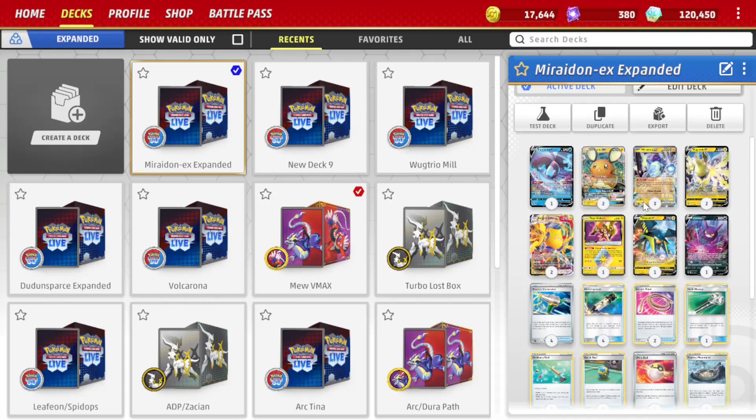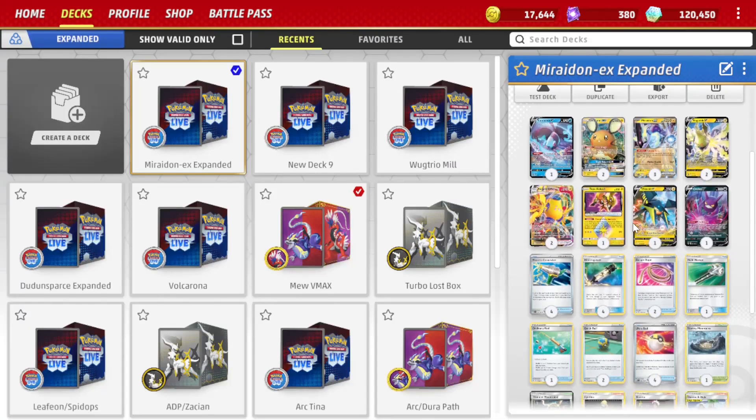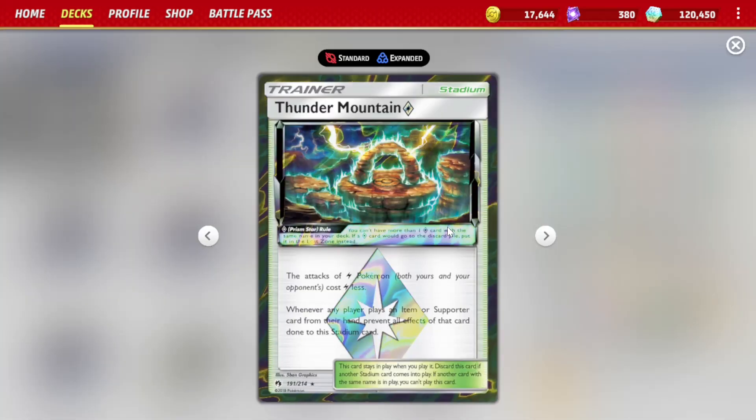For Energy Acceleration, we have Tapu Koko Prism Star, which lets us attach one Lightning Energy from the discard pile to two of our benched Pokemon. Also for Energy Acceleration, we have Electric Generator — look at the top five cards of our deck and attach two Lightning Energies we can find to our benched Pokemon. And finally, we have Thunder Mountain, which lets our Lightning Pokemon attack for one less Lightning Energy.